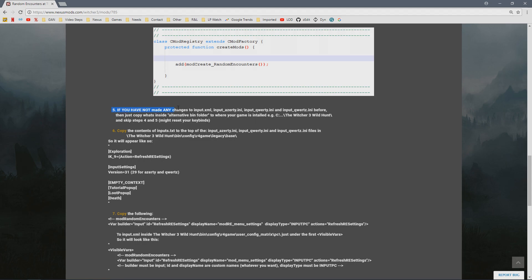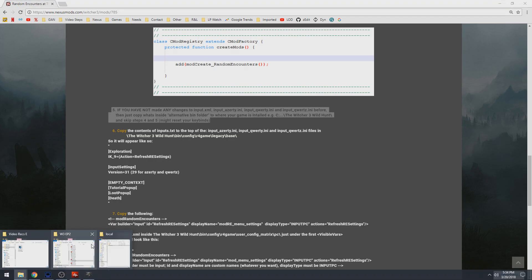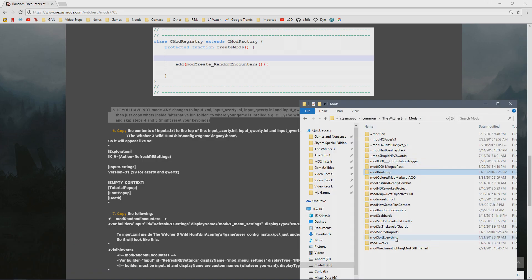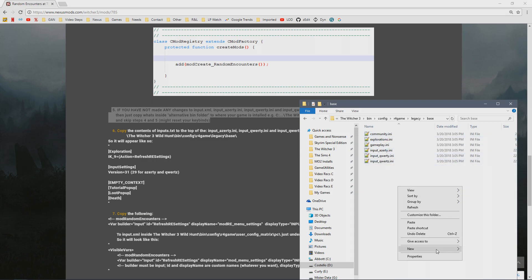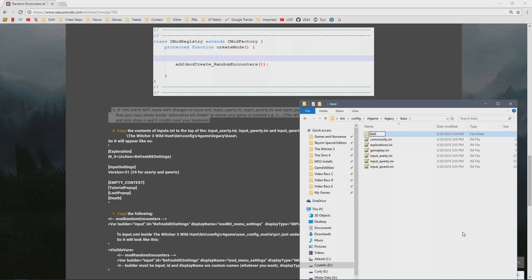Step five says if you haven't made any changes to your input.xml, you can just cut and paste everything from this mod directly into that location. So we go to mods > Random Encounters > the alternative bin folder > bin > config > r4game > legacy > base, copy all of those files, and paste them into the exact same location in the Witcher 3 install. First, back up anything you're replacing into a BAK folder — always back it up — then paste in the new ones.